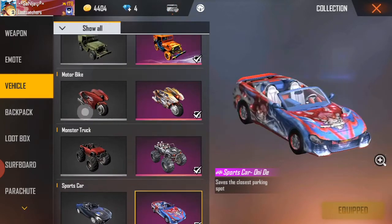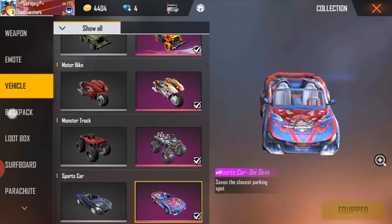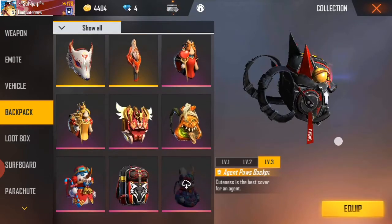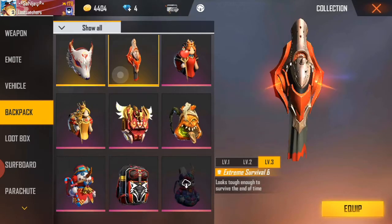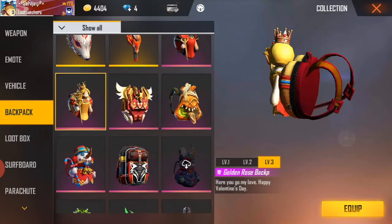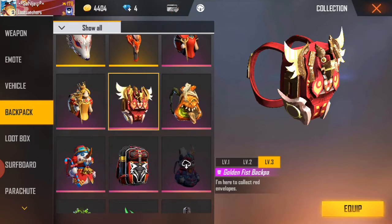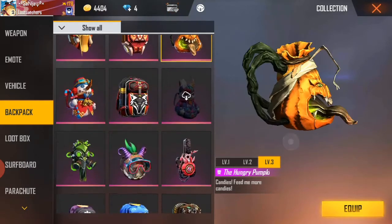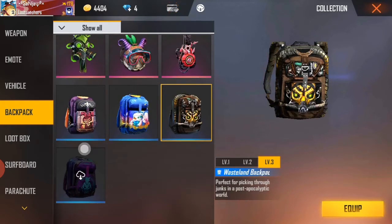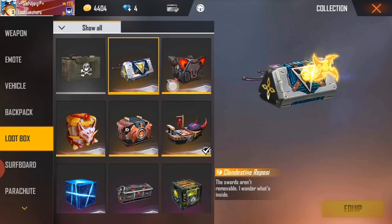This is a legendary. This is a LED pass. We have a jeep skin. We have a diamond. This is a legendary backpack. This is a top up. This is a free top up.